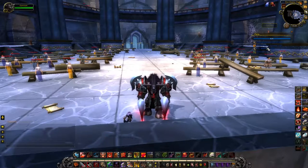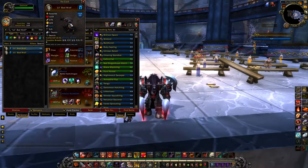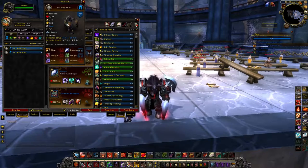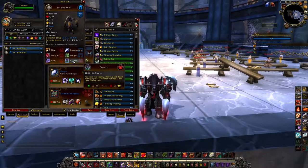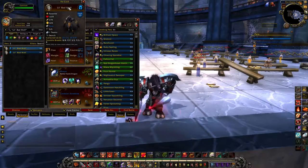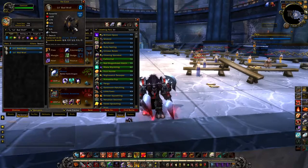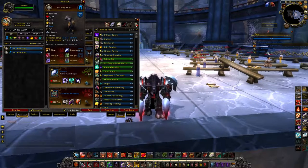My first and favorite of these pets is the Little Bad Wolf. He is a humanoid with beast-type attacks — three or four of them — and he can come in an SS Breed, which allows you to use Dodge more effectively and allows Pounce to do more damage. He's actually a really strong pet. The breeds I'd recommend are Speed Speed and Power Power.